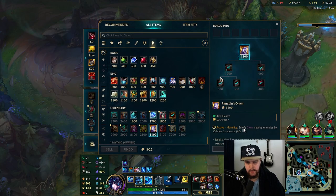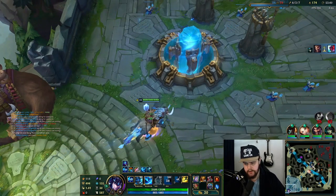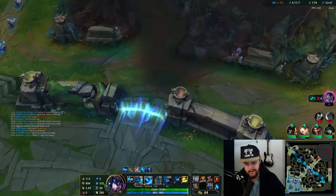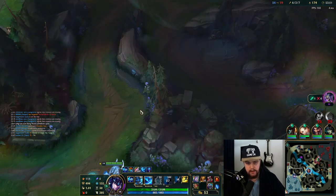It's okay — we'll get Randuin's here. We'll just go straight into armor, get the healing reduction from it, get the reflect damage going. As long as I try to play teamfights with my Lux and protect her as much as I can, we should be good.